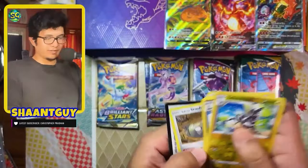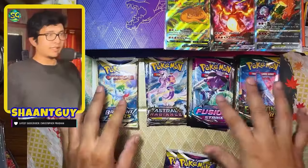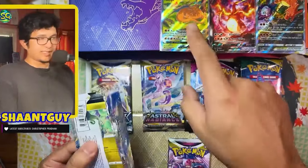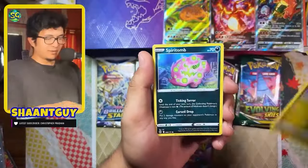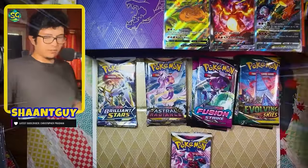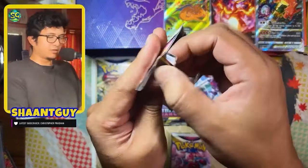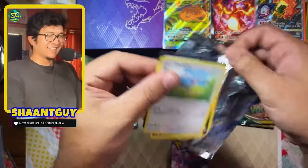Galarian Stunfisk always reminds me of Pokémon Go. I think I might want to do one shot at everything, and then we have two packs each left. So let's go from left to right, let's go Brilliant first. I think the promo is after the battle, and the alt art is the battle between the Charizard and the Venusaur.